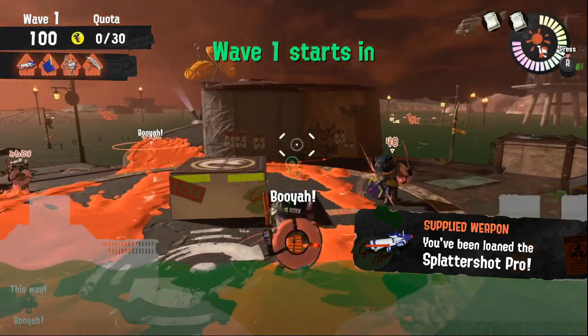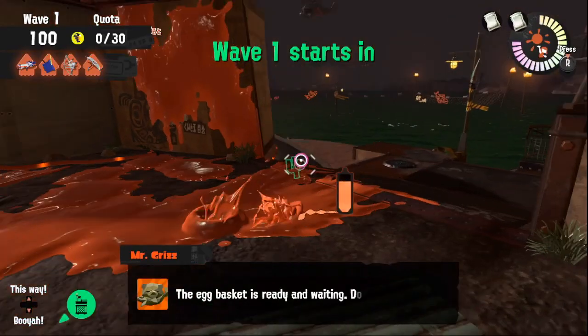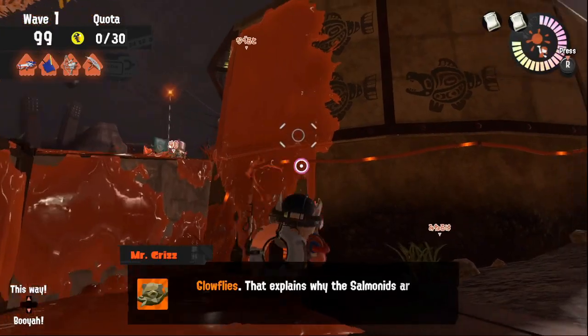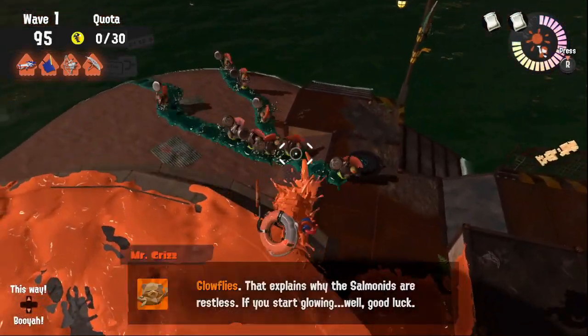First of all we're gonna prepare the map again by painting as much as possible, in particular the wall under the grate and the big wall around the corner. The player with the glowflies is wall clinging under the grate wall, to keep the rush controlled and centered.